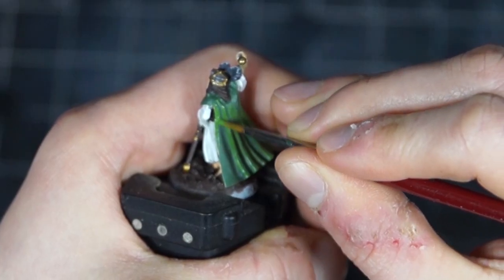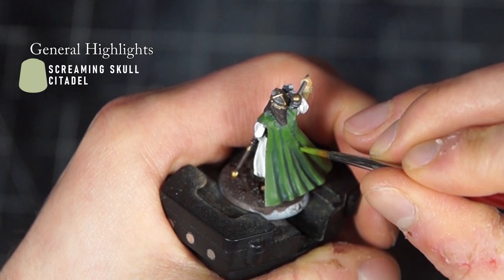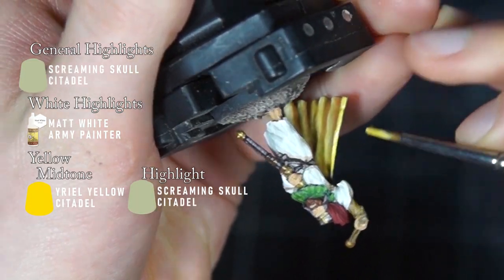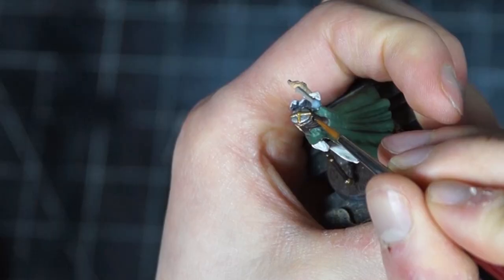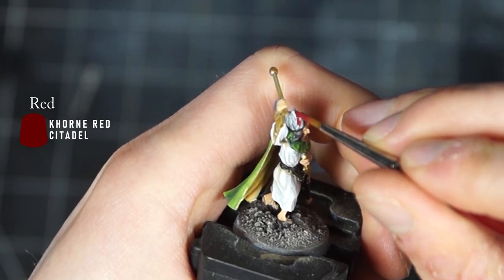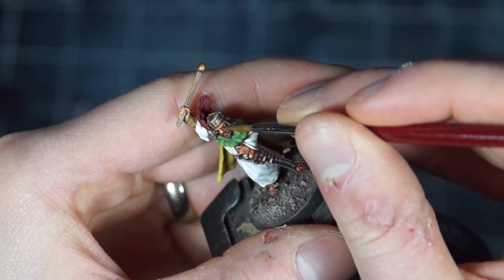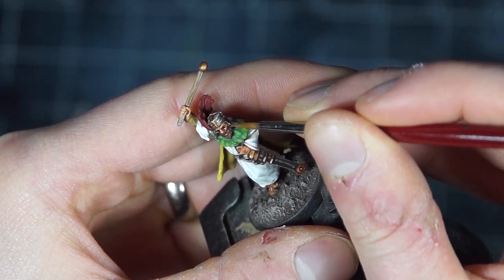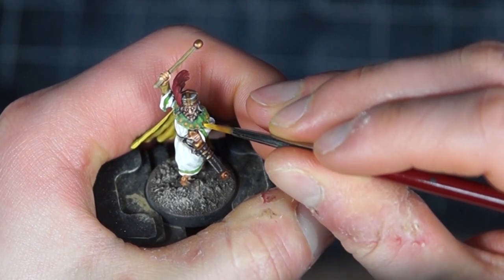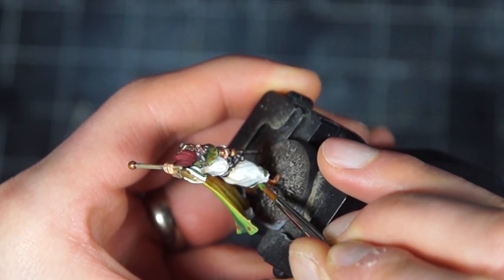I highlighted these all in the same way as last time, by mixing in more and more off-white into the individual colors. The only different bits were once again the white cloth, which I highlighted with white, and the yellow, which I added an intermediary color to. What little metals there were, I painted the same way as before, and when it came to the feathers, I went with red, as it tied in with my other leader figures and added a nice contrast to the green. Once I got the guys painted, I still wasn't happy, and decided to spice this guy up with some decorative patterns. I did this by adding yellow dots to the bottom and collar of the cape, as well as stripes to the robes, and with that little bit of extra done, he was perfect.